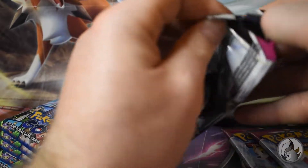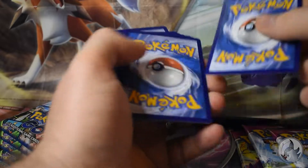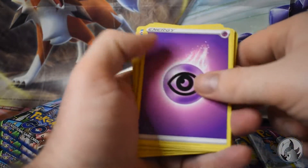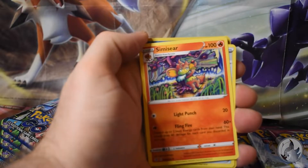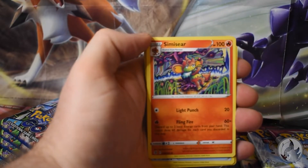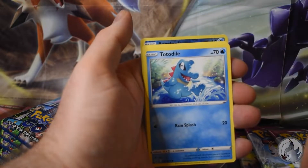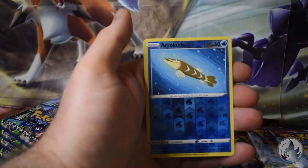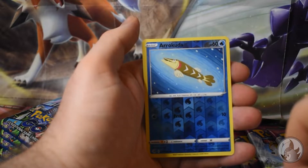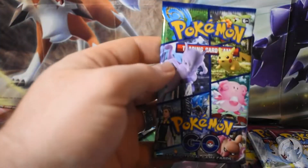Going to Fusion Strike - show me something good! I'm hoping for something really good and I see a Turtwig - and I am happy! Get rid of the code card. What do we have here - Simisear! Oh, I like that, that's really nice. Cross Saver, Sliggoo, Turtwig, Mawile, Siglyph, Toxel, Arrokuda, Arrokuda and Toxicroak normal.